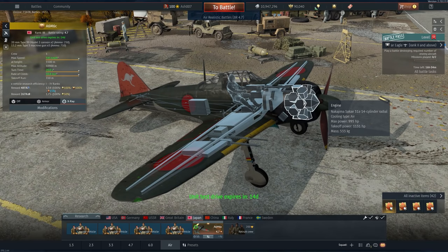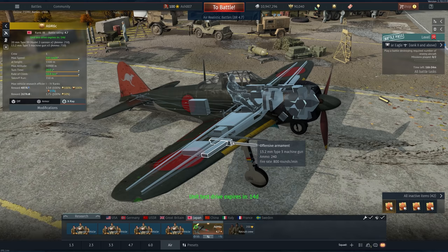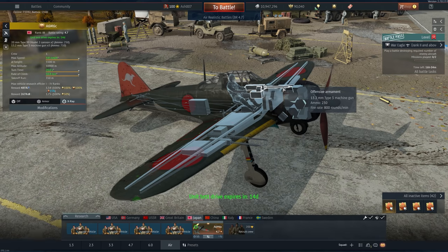It does get a new engine, the Nakajima Sake, which is a radial engine with air-cooled power. It does get self-sealing fuel tanks and a bunch of other neat features, so it is kind of well protected. But this is a very, very heavy machine.